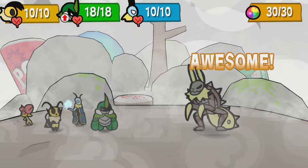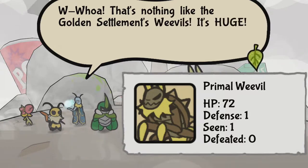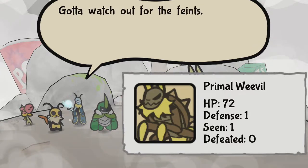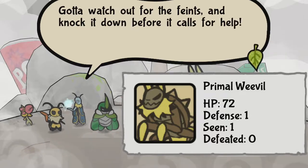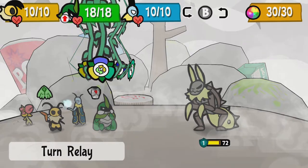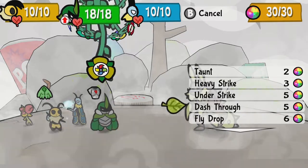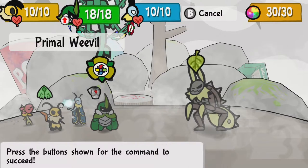One, two, three — whoa, that's nothing like a golden settlement of weevils. It's huge — Primal Weevil. Gotta watch out for the faints and knock it down before it calls for help. I don't know how to knock it down. I'm assuming what I always do, which is basically frozen drill. Let's do it.